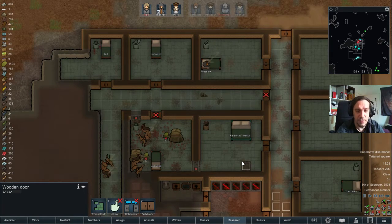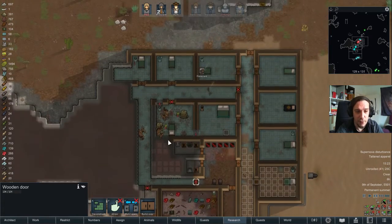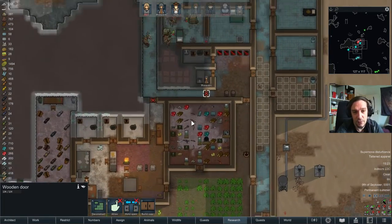That's why I like to have fortress compounds with several corridors sealed off with doors from each other — so you have a lot of layers you can defend your base with.